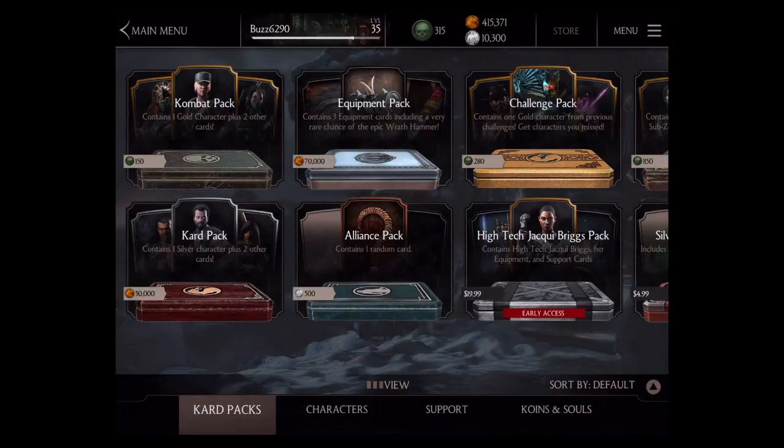Hopefully I get something to help me on this challenge, or something to help me in the future. Whatever it is, hopefully it's something good and hopefully we don't get a lot of bronze dupe stuff that I really don't want. This is the 'you never know what you're going to get' type of Alliance Pack opening.